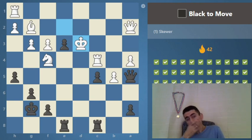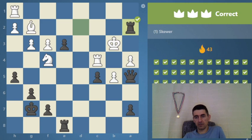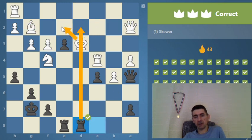Black to move — can we find a skewer? We may need to work a bit. We give a check — he's forced to go back one way and then the rook comes. It's a skewer if it goes to c2; if on e2, it's a double attack. After the check we force him into a position where we can make the skewer. If the king moves to e2, rook d2 is the winning move — but at that point we'd call it a double attack.